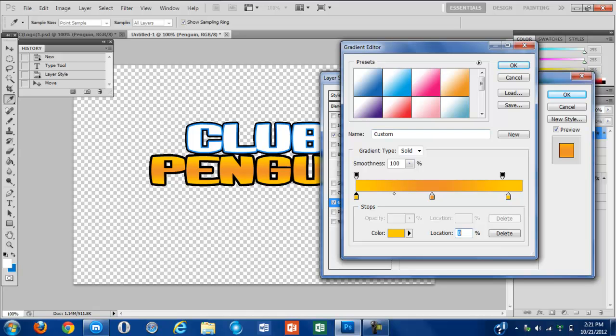Shout out that. Then you can do New, name it, and save it in there so you can use it anytime.